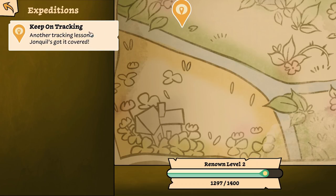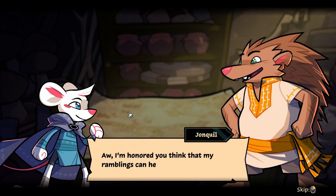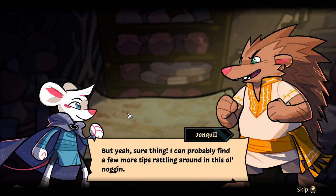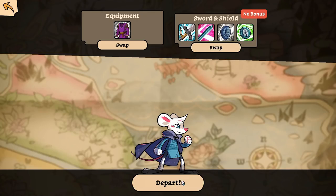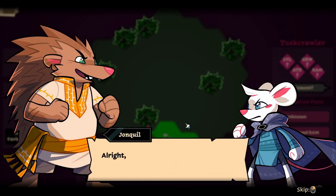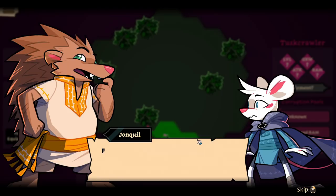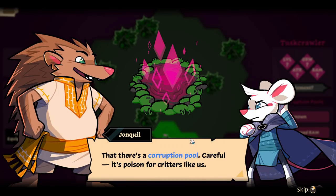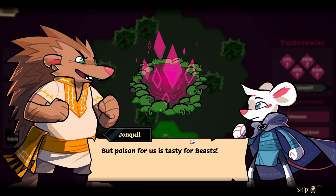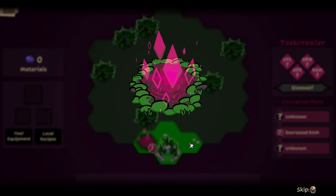Let's plan an expedition — keep on tracking, another tracking lesson. Any more lessons for tracking? I'm honored you think my ramblings can help. Ready when you are. The brambles are real dense here, you can hardly see past your snout — but feel that faint trembling, there's a beast about. That there is a corruption pool. Careful — it's poison for critters like us but tasty for beasts. They love those pools so they always walk towards the nearest one. Let's scout around and try to spot that beast.